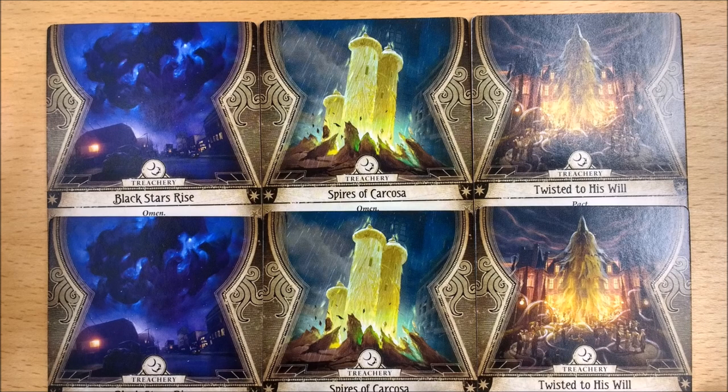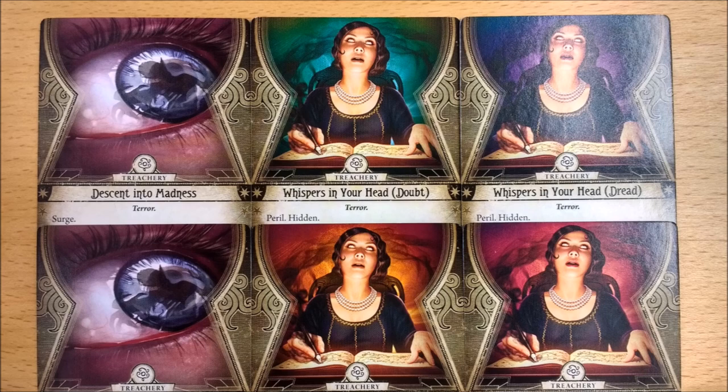This is the 6-card Evil Portents set, consisting of 2 copies of Black Star's Rise, 2 copies of Spires of Carcosia, and 2 copies of Twisted to His Will. This is the 6-card Delusion set, consisting of 2 copies of Descent into Madness and 4 copies of Whispers in Your Head, all of which are different.